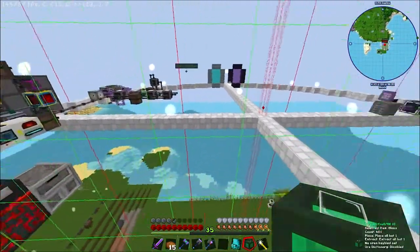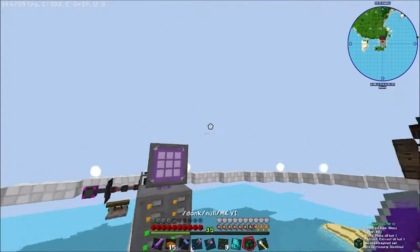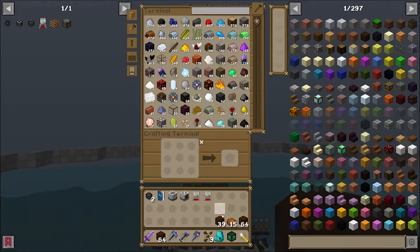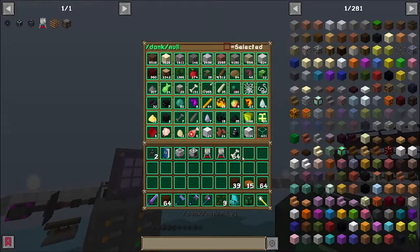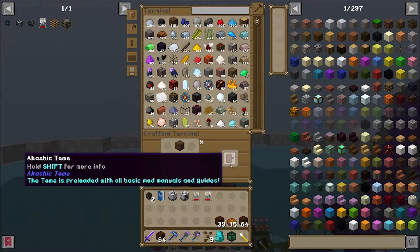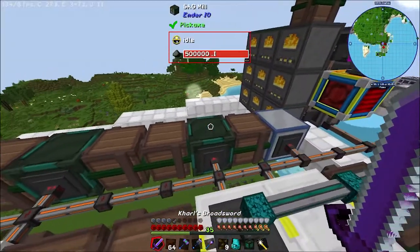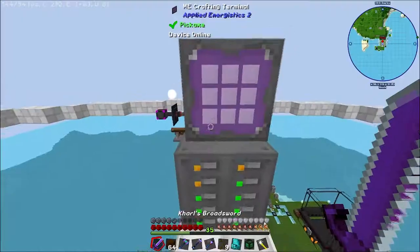Next thing we need is soil or dirt or something. Is this enough — a 16 by 16? Let's calculate: I need about 225 of this fertile soil. I don't have any bones — or is it dirt that I'm missing? There we go, now I have dirt. I'm actually out of bone meal too. We are going to put this through the SAG mill just because it gives more bone meal, so that's the play.